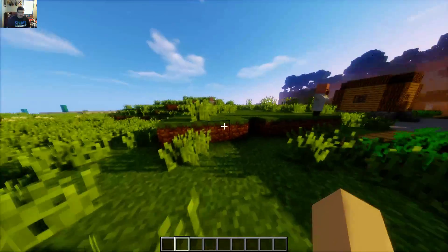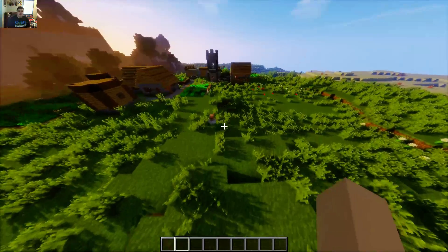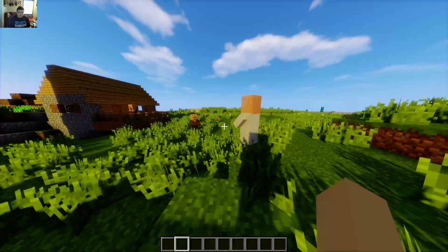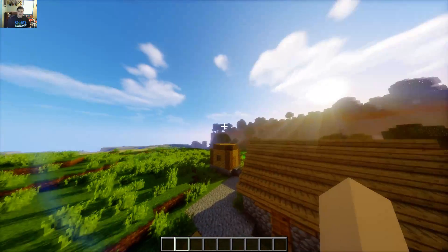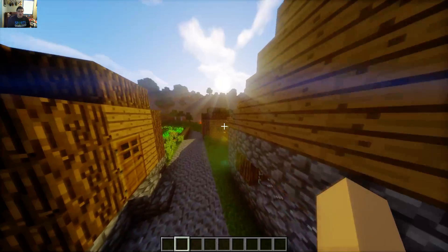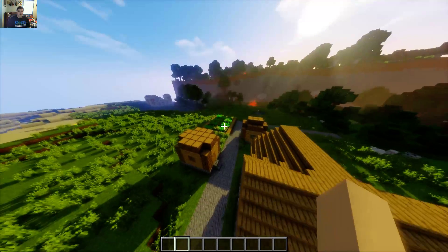Usually some shader packs on a newer version have colors that look washed out — but this one still looks pretty good. To me, nothing looks washed out; everything looks good. The sun effects are amazing — they've got a little bit of a lens flare going on. And it has some god rays as well, as you can see them coming through some of those trees and over that wall.